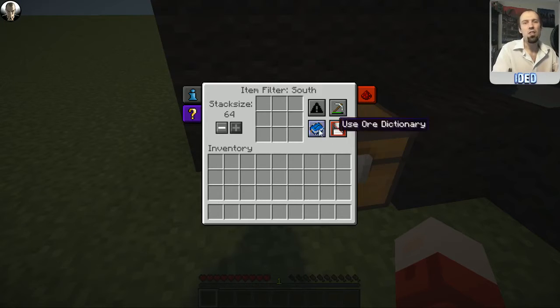The other option is NBT. I'm not going to go into NBT in detail because you generally just want to have 'ignore NBT' off. It's the structural file designation created by Minecraft itself since the early days, but I don't feel it's relevant unless you're really advanced with using the mod.